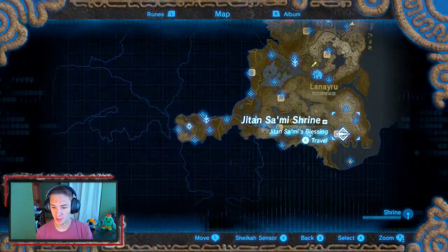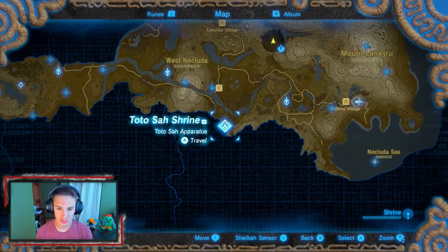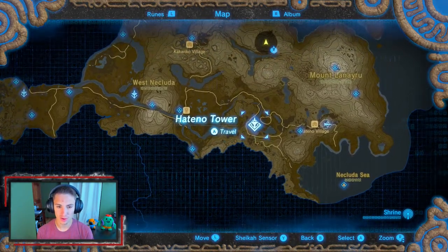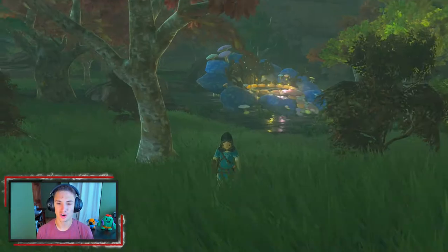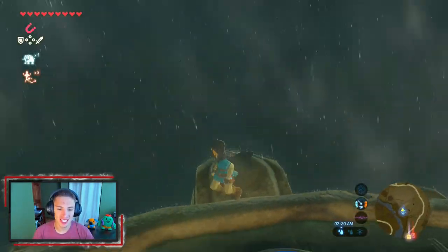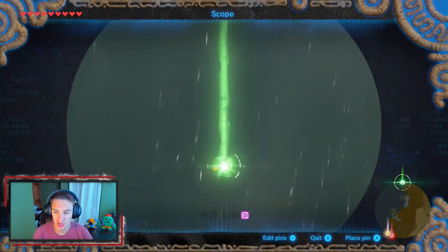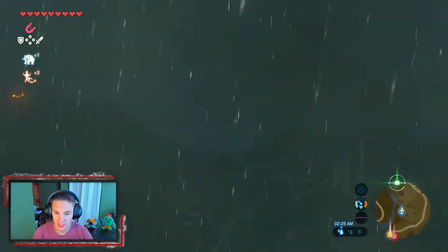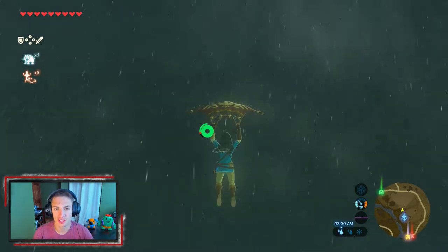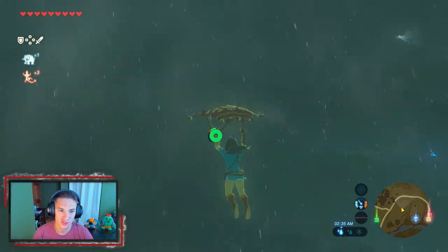We're going to start off right at the Hiteno Tower and make our way from there. Now that we've made it to the tower, it's actually pouring out here. We can see something all the way to the left which is a shrine. We don't see the Sheikah tower yet so we're going to glide off and try to make our way over there — I can see a Sheikah tower over there, but that's actually for the region right next to it.